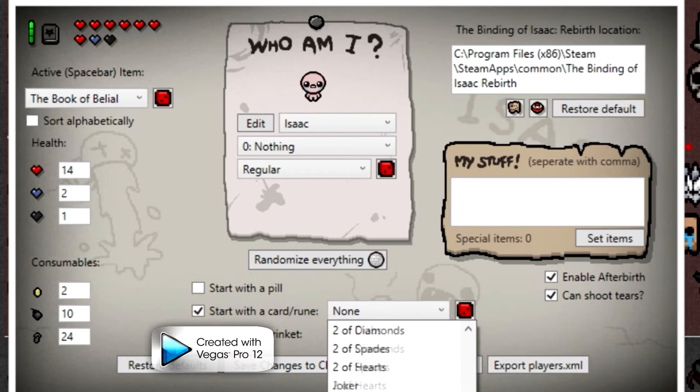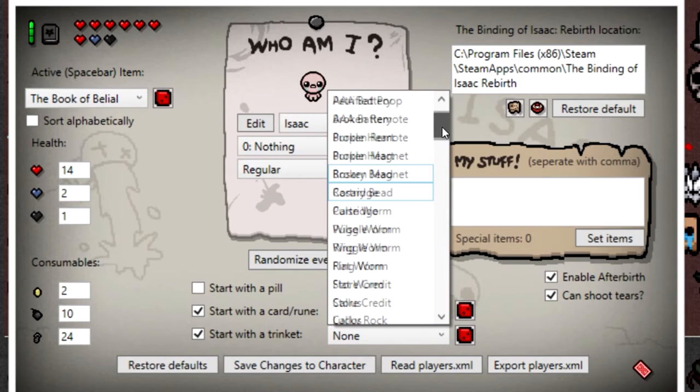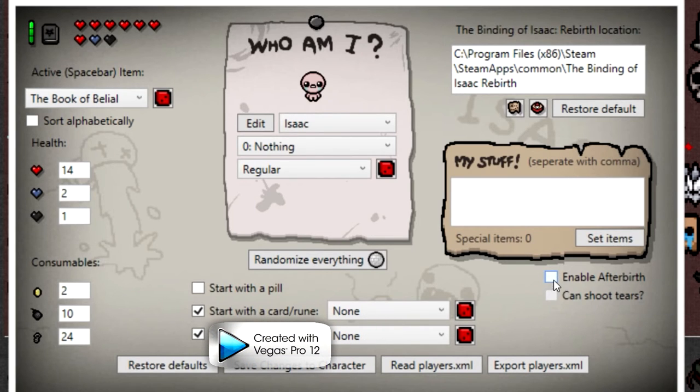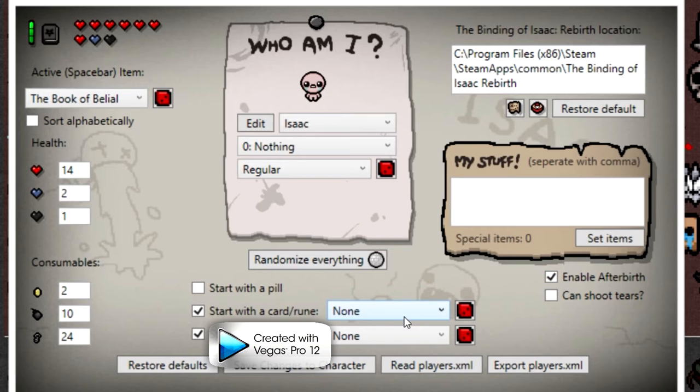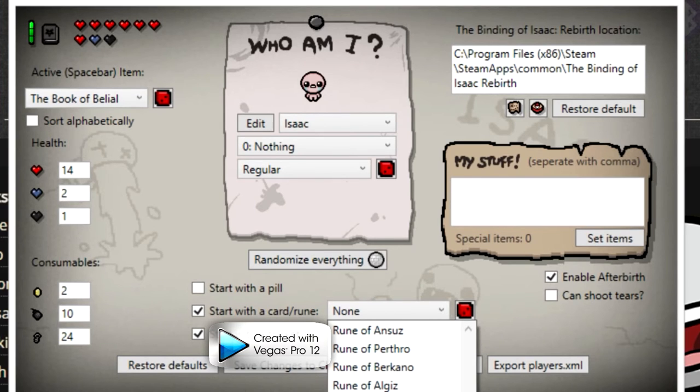A card or rune gives you a drop-down. I'd rather start with a card or rune, so I'm going to start with a Chaos Card because that would really help me out. Now I do want to start with a trinket, so we're going to go ahead and start with a Store Credit trinket. Your trinket's right there, your card is right there.